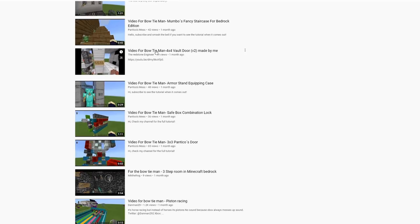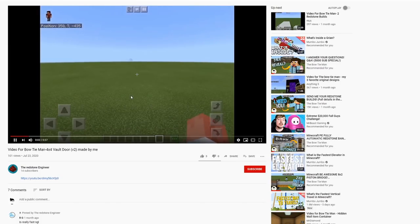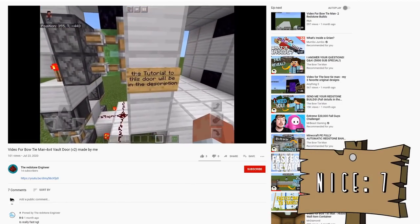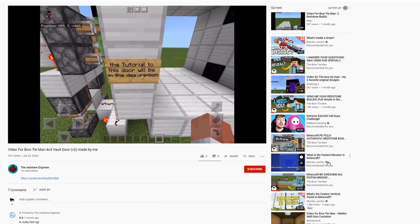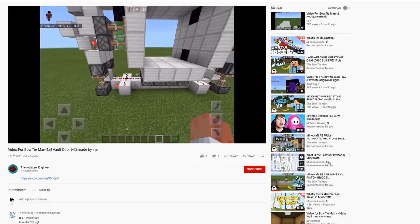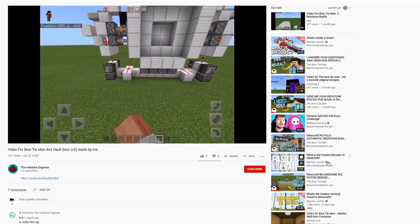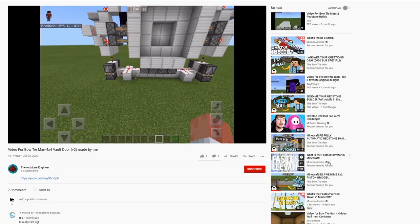This one's by The Redstone Engineer and it's a four by four vault door. He's doing the reveal — very nice, simple design. The tutorial to this door will be in the description. By the way, I'm going to put all these videos in the description as well. It's a nice fast forward door, pretty much in sync.